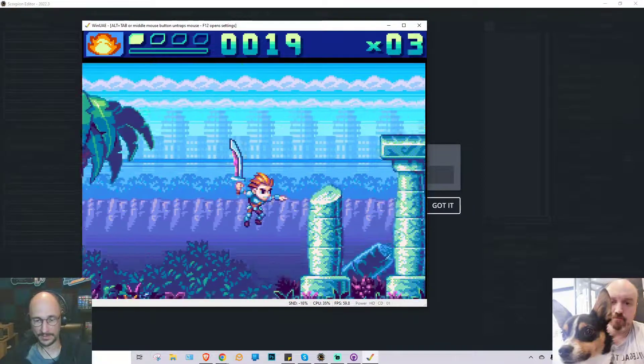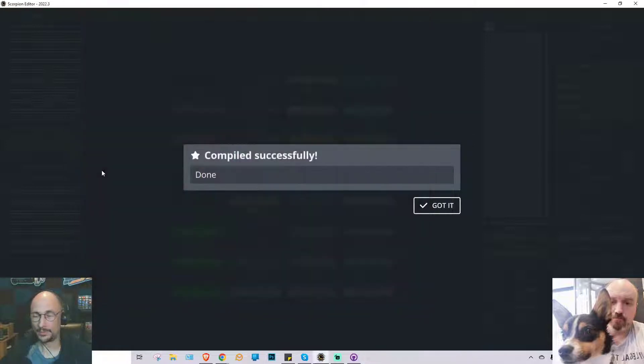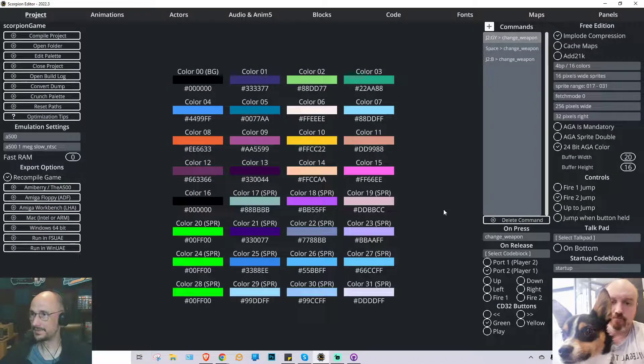So now the important thing in this video is we're going to simultaneously protect the project from any kind of dying hard drive, house fire, or anything that destroys my computer — and at the same time make it possible to share the project with Eric so he can work on it as well. To do that, we're going to get it up on GitHub.